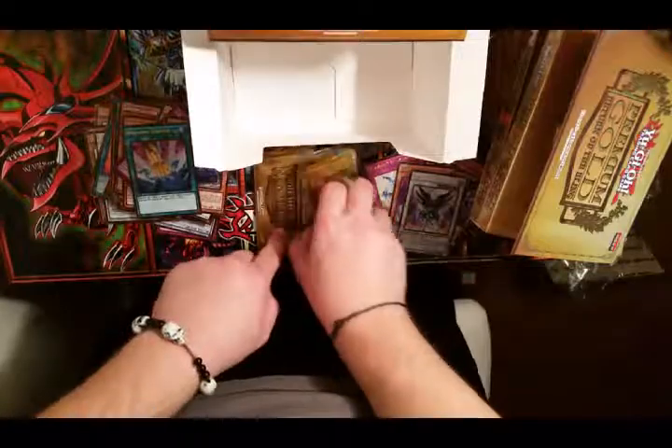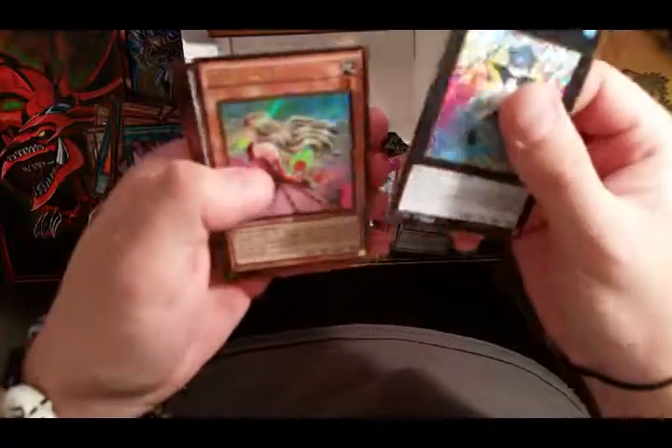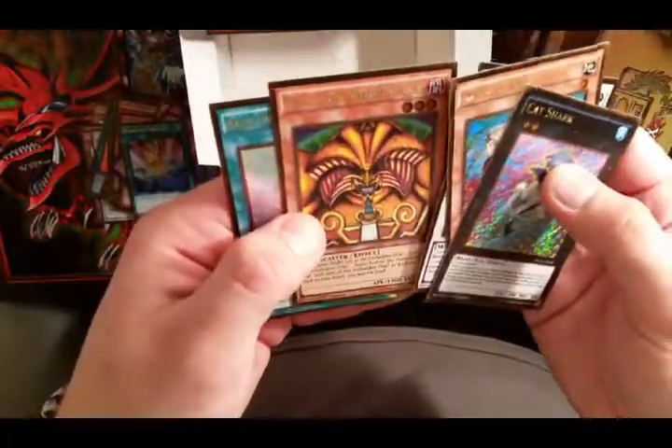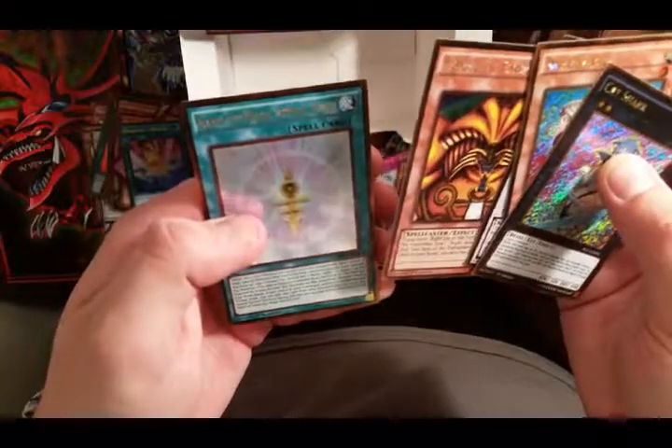Oh yeah, definitely happy, definitely happy - I'm excited! Cat Shark, Rose Lover, Formula Synchron, another Arm of the Forbidden One, and a Rank-Up-Magic Astral Force.